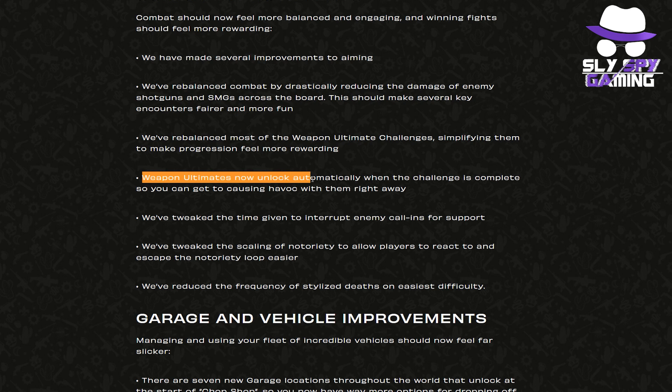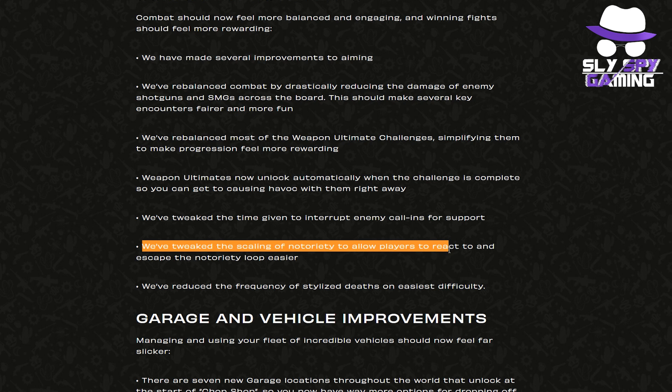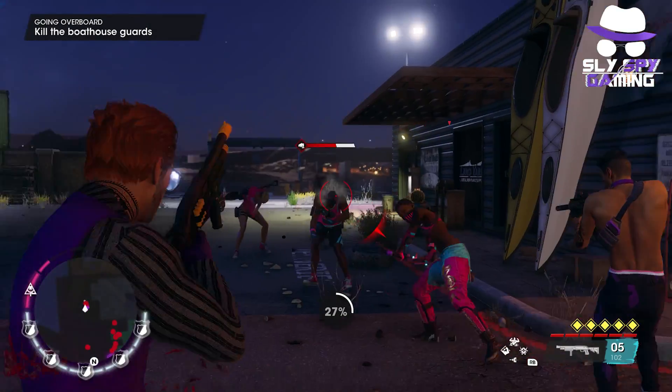Weapon ultimates should now unlock automatically when the challenge is complete. They've tweaked the time given to interrupt enemy call-ins for support, and tweaked the scaling of notoriety to allow players to react to and escape the notoriety loop even easier. Lastly, they've reduced the frequency of stylized deaths on the easiest difficulty.